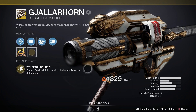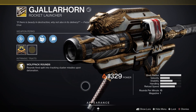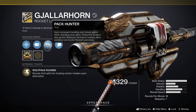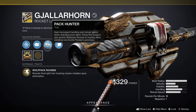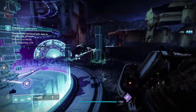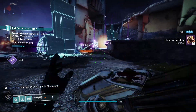First of all we have the classic wolfpack rounds, so rounds fired split into tracking cluster missiles upon detonation. Then we've got Pack Hunter, which grants increased handling and reload speed when standing near allies, and firing this weapon also grants wolfpack rounds to nearby allies wielding non-exotic rocket launchers. That perk is new and it sounds absolutely devastating.